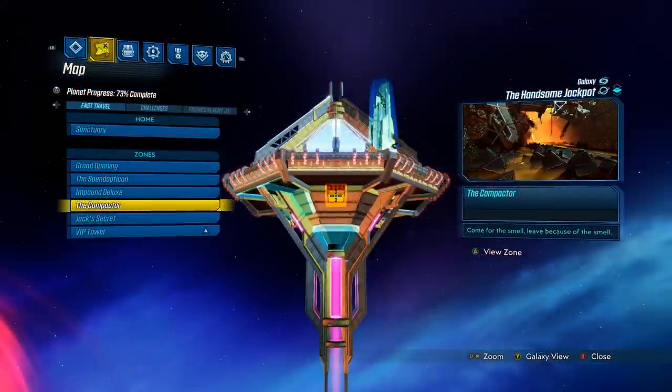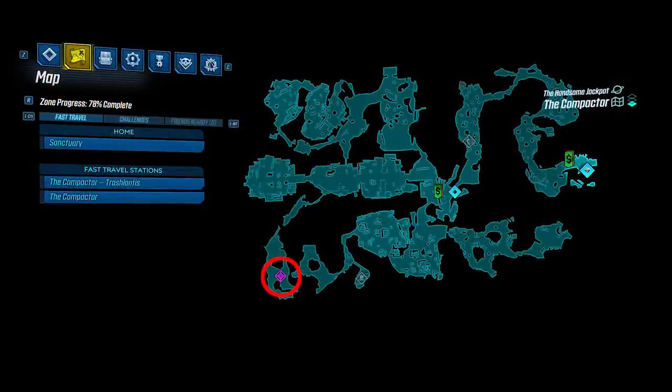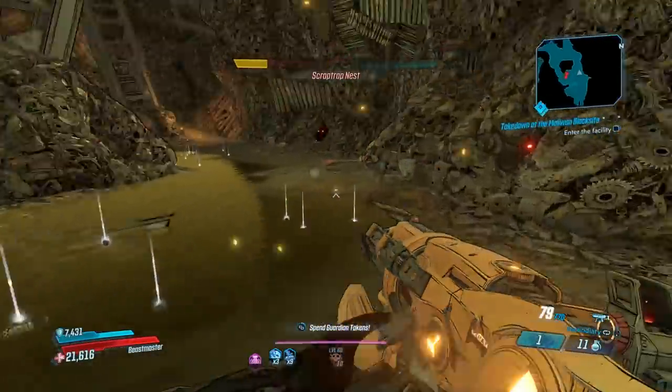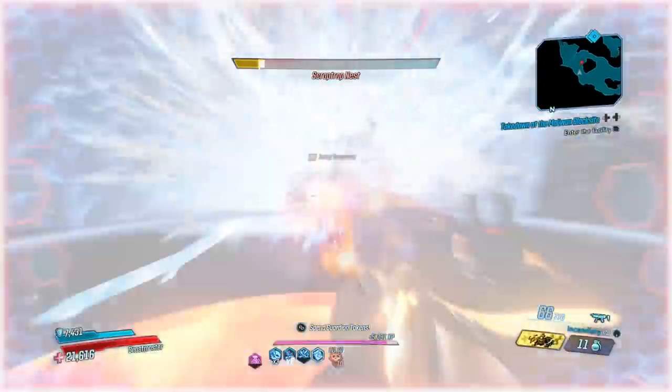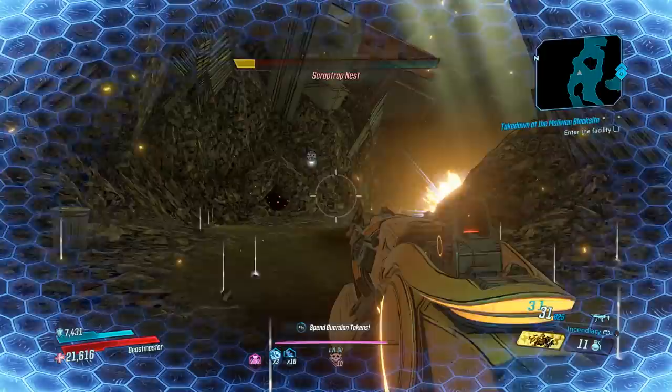Go to the Handsome Jack DLC and then go to the map called The Compactor. The location you want is a cave that's going to be full of mini scrap traps, and there's going to be a main boss called Scrap Trap Prime. When you drop down into this cave, you'll have the main boss and then these janky scrap traps. They spawn in and you'll get about 10 to 15 of them — there might even be more.